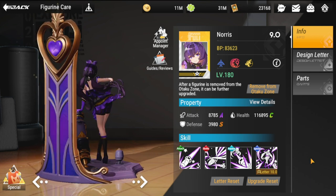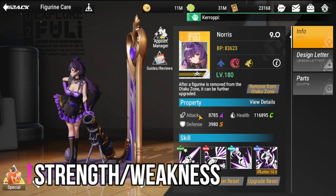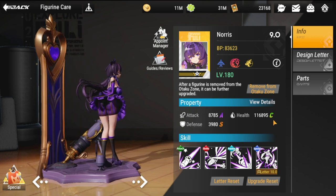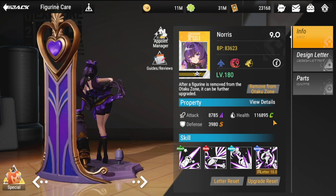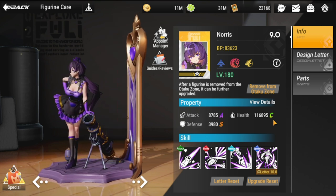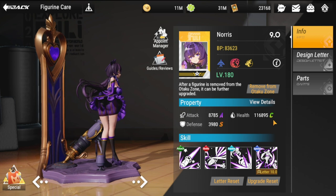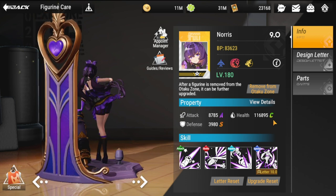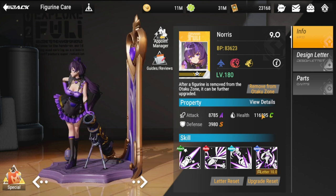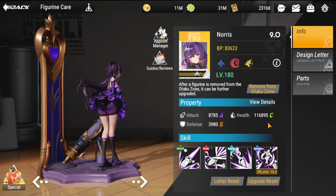Looking at her strengths and weaknesses: her attack is really decent, defense is good, but health needs a lot of love. Comparing her to Zorola — both deal strong backline damage — but Norris will be lower in tier if it's hard to get copies of her, especially at Knight Nine right now. Health will need to be boosted through sub-stats.